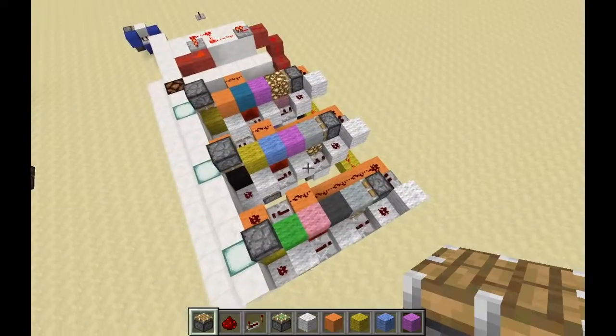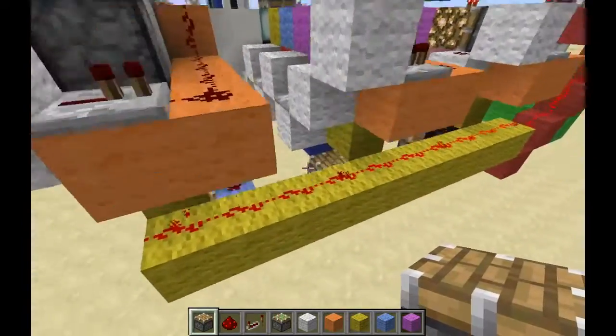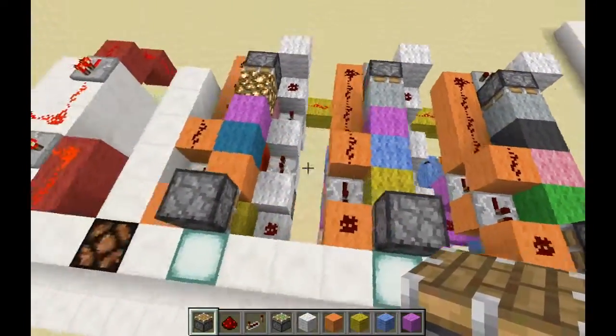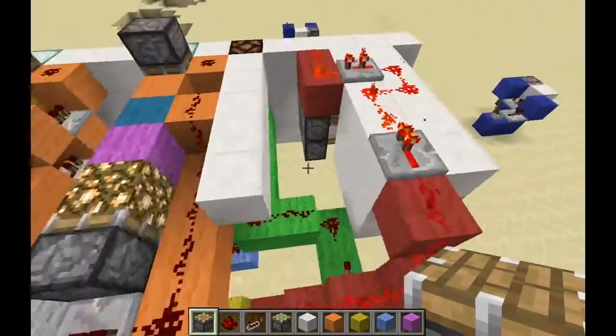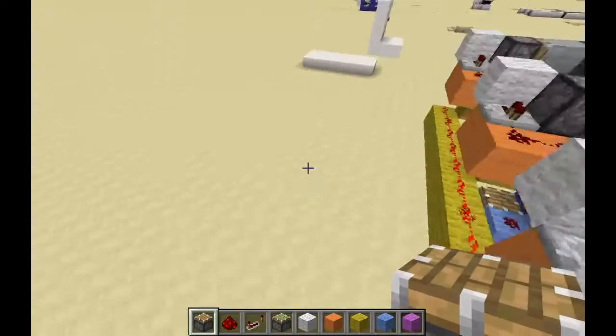Let me show you guys the redstone. I tried to make it kind of compact - I tried my best. I'm only going to teach you how to build one of the units because the thing is entirely repeated. You're gonna have just an AND gate here, so only if all of them are turned off does that power on the light.